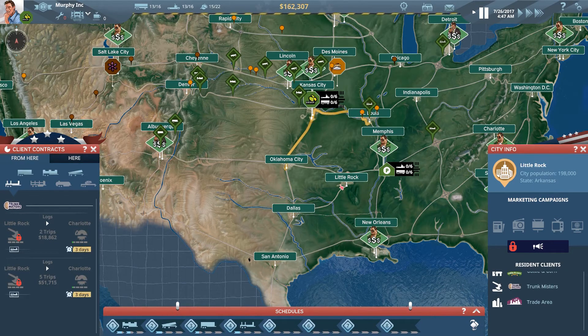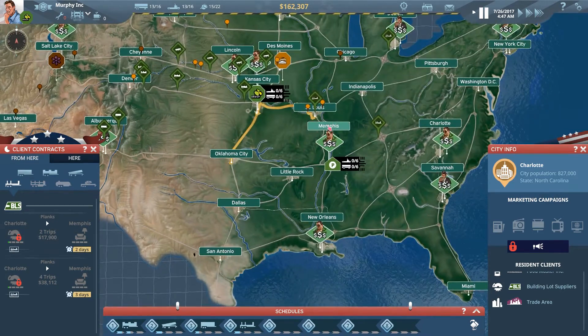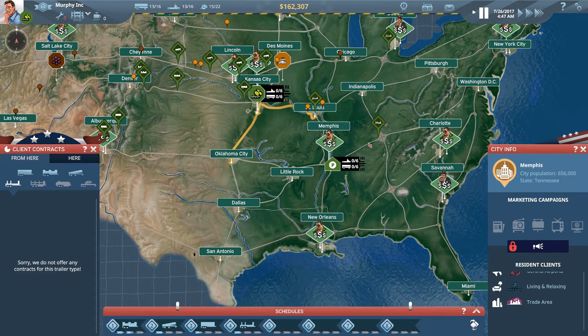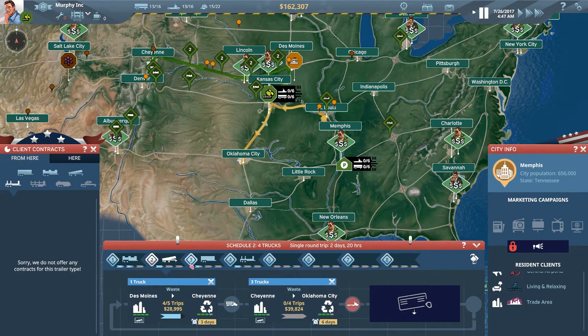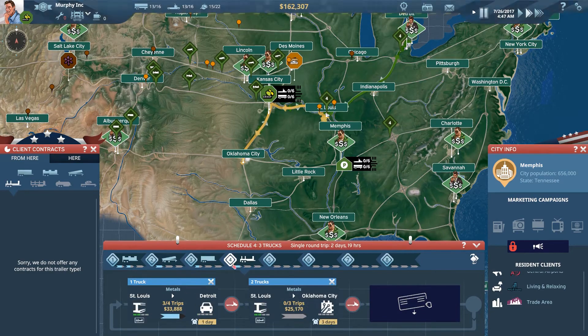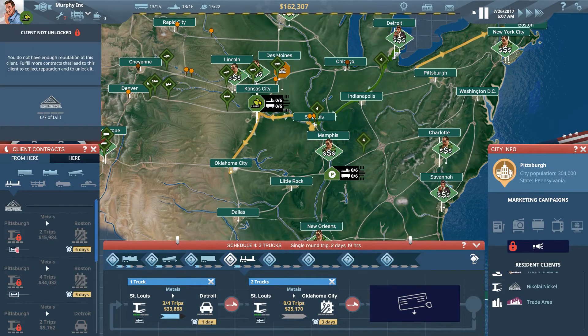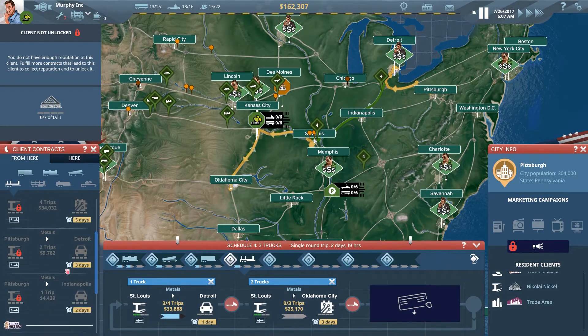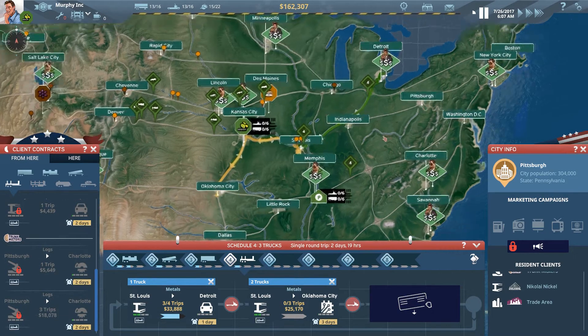Let's continue playing while I have a quick scan around the map. No Dallas, no San Antonio - wait, Little Rock actually has a potential return route. There are irregular deliveries of wood to Charlotte, and Charlotte then on to Memphis. So we could have a double leg here. Washington has no jobs. Pittsburgh has steel to Boston, and Detroit, Indianapolis, and Pittsburgh. Charlotte - there's some work up here.